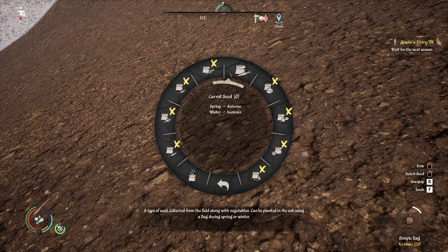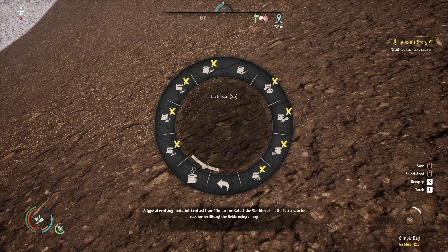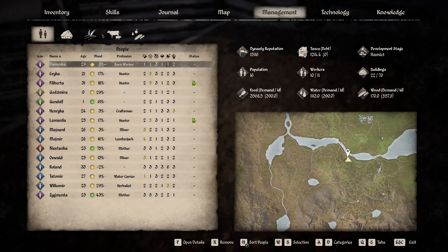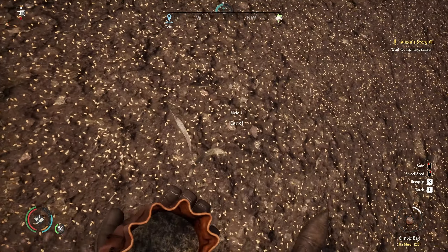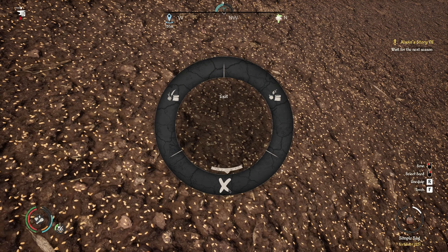And do we have any other seeds? We can get some carrot seeds. From the management tab we can go to field, and in the field there is a field that is unsown. Let's count: two, four, six, eight - six times three is 18, 21. So 21 seeds we can get. And as you can see, we can only get some carrot seeds.